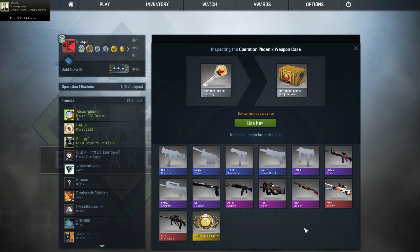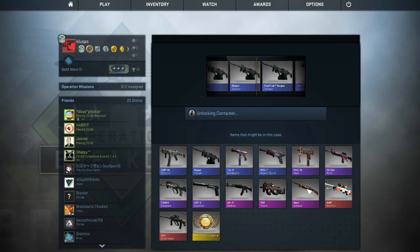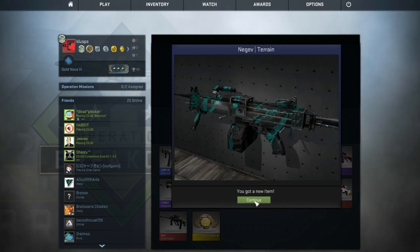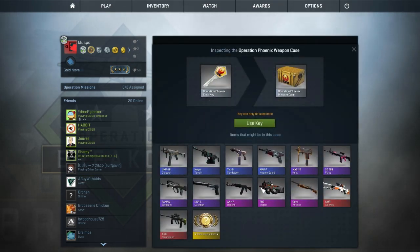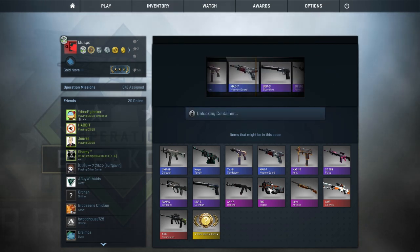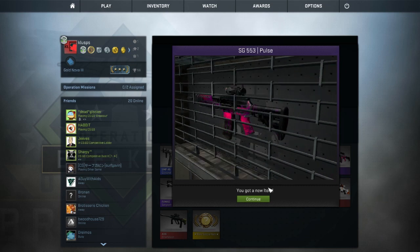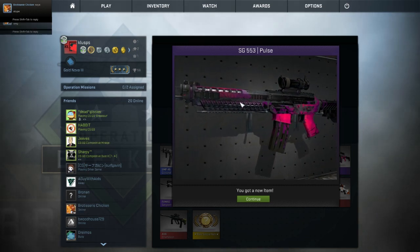Let's try Operation Phoenix — who doesn't want that, or the AUG? I wouldn't even mind getting the Red Line, or the Trigon, or anything — it's been good. Oh shit, no! Oh man, that's so close — Red Line! Oh, this game hates me. Let's try again. Oh okay, that's not bad. Oh shit, that looks like it's battle-scarred or worn — oh my god.